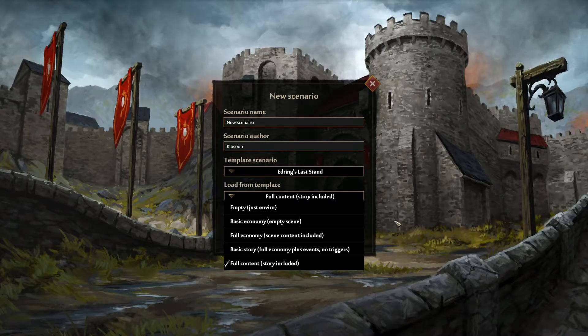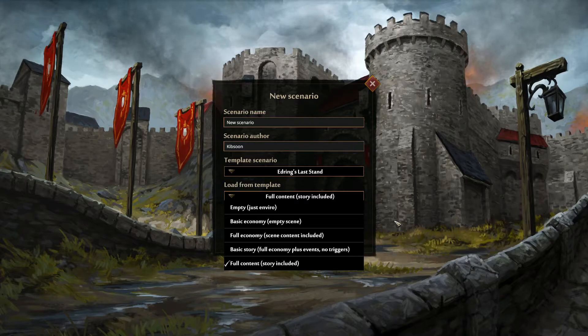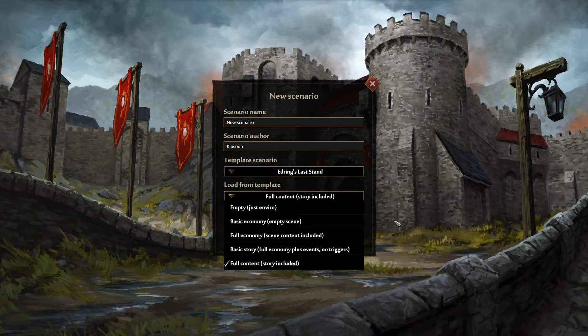The main question is which option to choose. If you are starting your first mode in Seed Survival, I would recommend using full content, because you can always hide something or delete our setups. You can take a look and see how we created things and what solutions we chose.